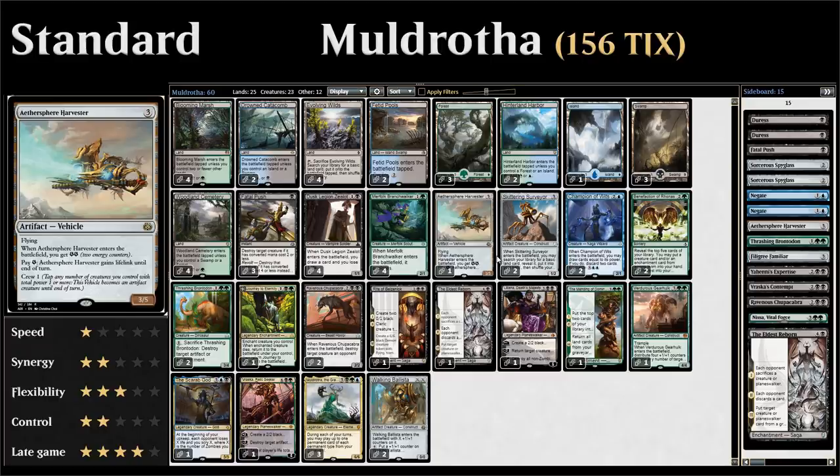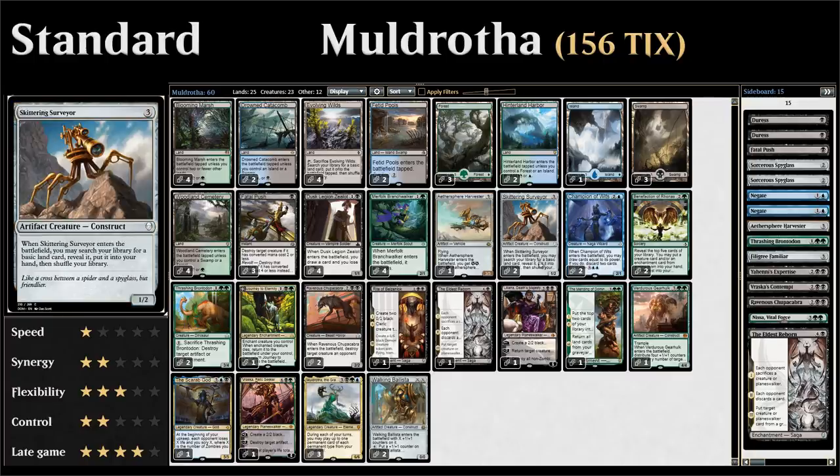When the Harvester enters the battlefield we gain two energy, and we can spend energy to give it lifelink — great against aggressive decks. We also have two copies of Skittering Surveyor — three mana 1/2 that when it enters the battlefield lets us search for a basic land and put it in our hand. This helps fix mana and keep hitting land drops until we can cast our more expensive spells. Those enter-the-battlefield abilities combine nicely with Muldrotha.